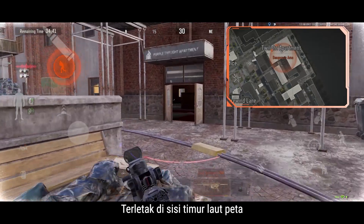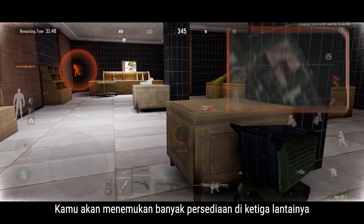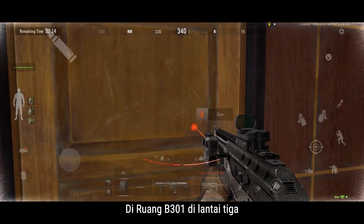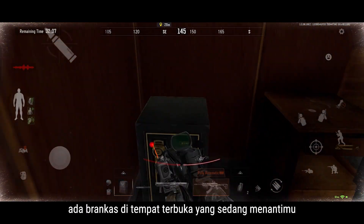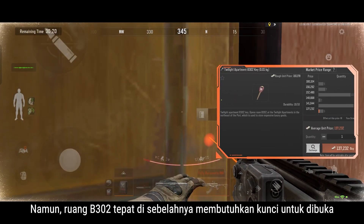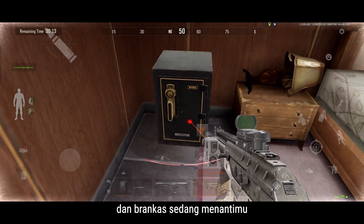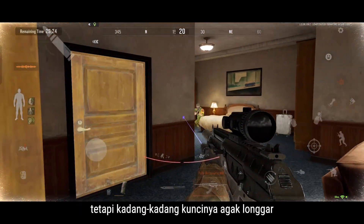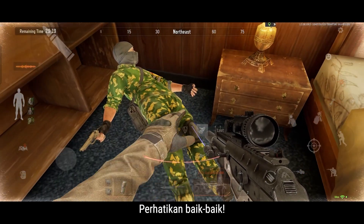Located on the northeastern side of the map, Twilight Apartment is another hot resource site. You'll find a lot of supplies on its three floors. In room B301 on the third floor, there's a safe out in the open just waiting for you to loot. But B302 next door requires a key — resources like drawers, winter coats, and a safe are waiting for you inside. Tip: Room C202 also requires a key, but the lock feels a little loose sometimes — keep your eye out for it!